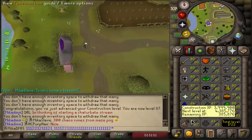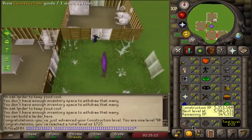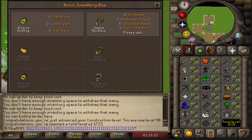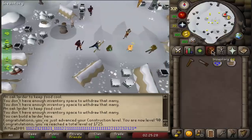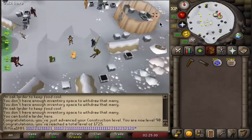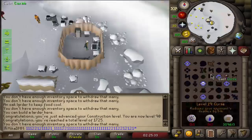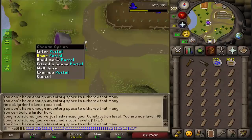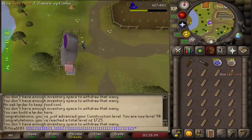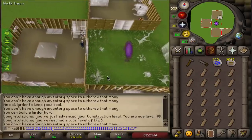The construction level at the moment is 87. Please miss these levels because I'm trying to do this as fast as possible. 90 construction, and we're 1725 total — which all looks pretty good. If we check our planks right now, we should be almost halfway done — we have 6k of them left. And the law runes, we still have 300. At the very end we should have about 50 of them left. Yeah, it's quite a grind but it's all gonna be worth it when we're done.